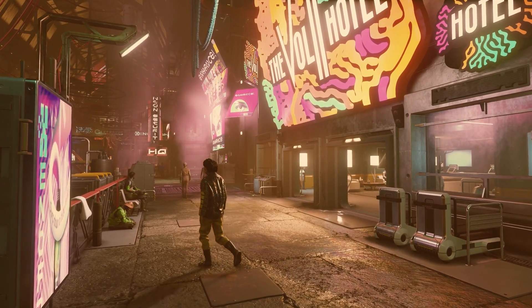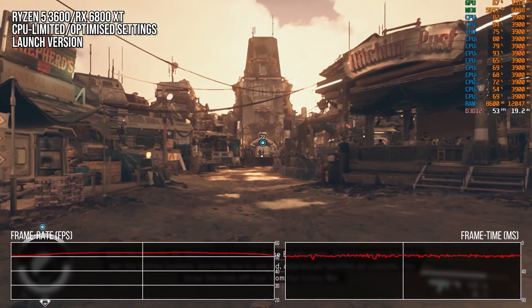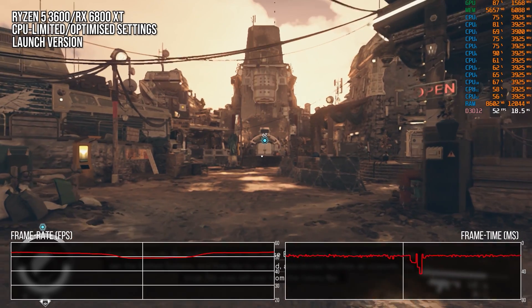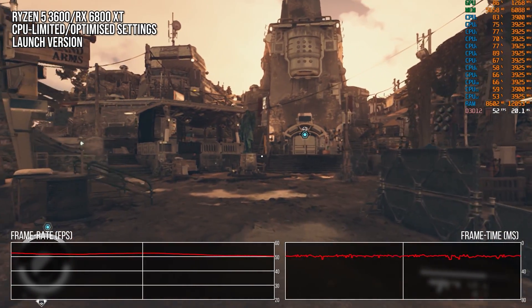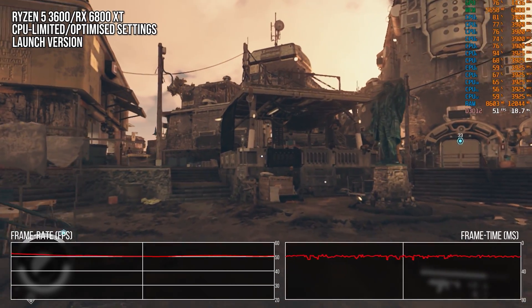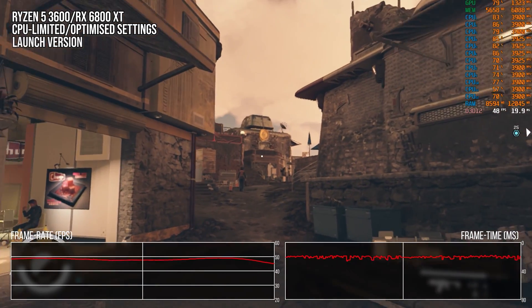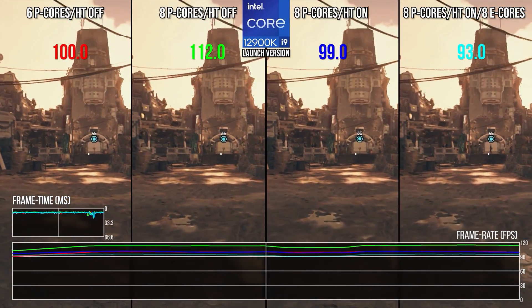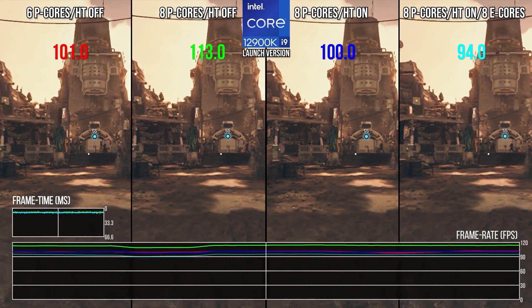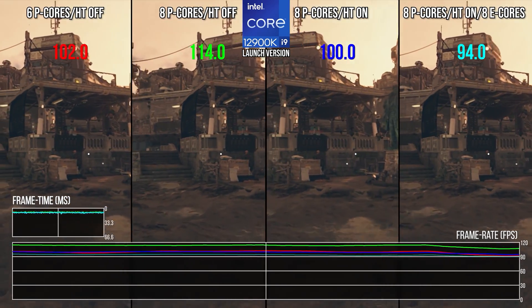Back at launch, I criticized two things about the performance. The first was the CPU burden that the game had. It scaled poorly across many threads in comparison to other Unreal Engine examples like Cyberpunk 2077, and as a result, it had areas in the game like Aquila or other planets where the CPU load was extreme, leading to poor frame times and no good way to improve performance with modern high-end CPUs, as the game didn't really scale well beyond six threads and cores. This has changed dramatically with the beta patch.